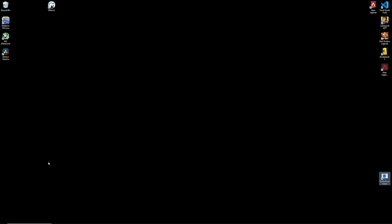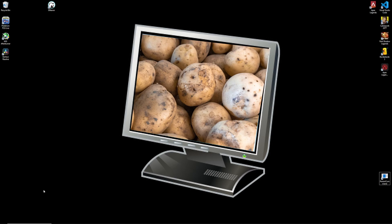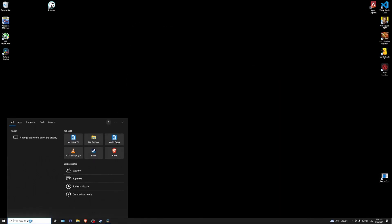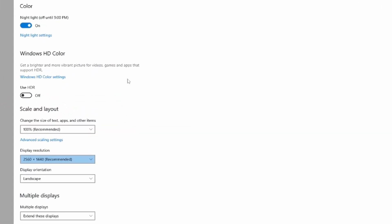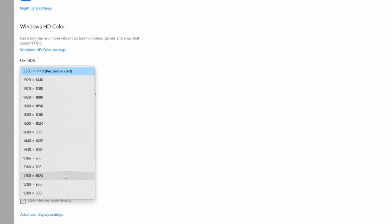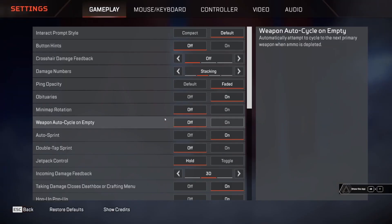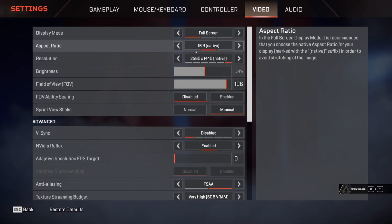Stuttering isn't necessarily server-side. Related to your graphics settings is your monitor itself. The first thing to check is your resolution, especially if your graphics card can't keep up. An easy way to simplify the load is to change your actual resolution here, or you can do it in-game with this setting — doing it at the system level will apply it universally.